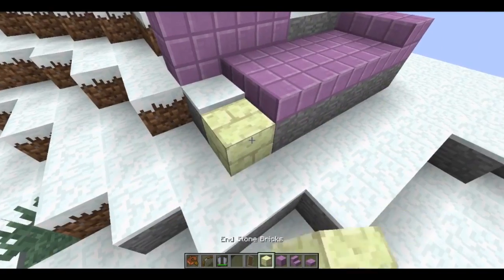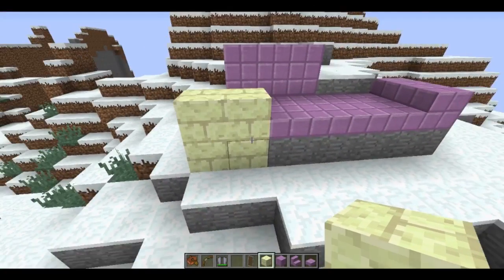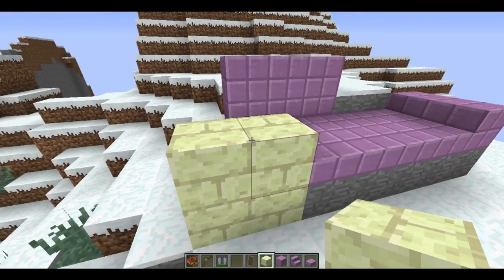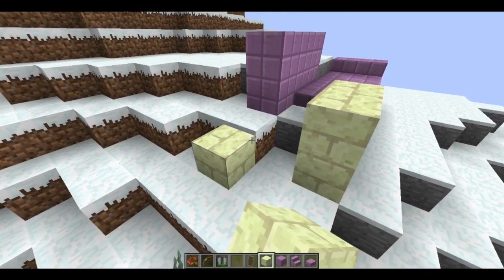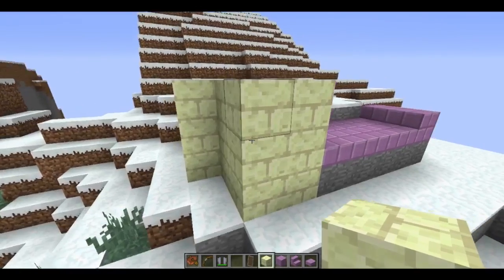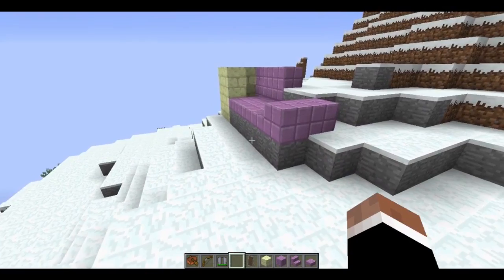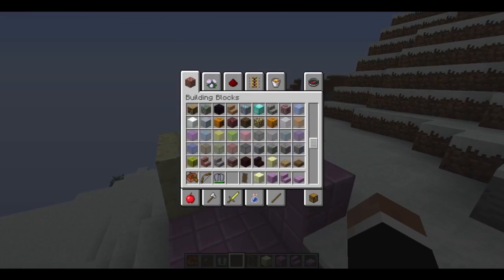We also have some End stone blocks, which look incredibly nice. These could be great for desert building — I love these blocks. They would look great for pyramids or something cool like that, definitely something desert-oriented. I can see a lot of building with these. They look very authentic, not like the fake versions you see in some mods. I'm very highly impressed by some of these blocks. Some of the stairs also look a little bit different when you're scrolling through now.